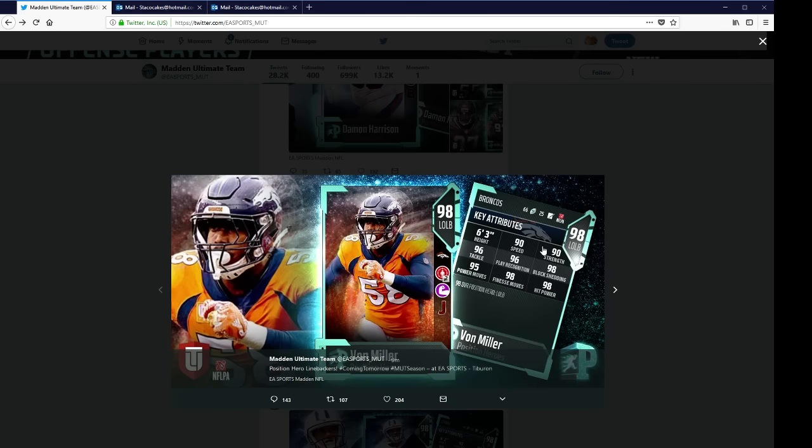Von Miller — wow. 90 speed, 90 strength, 96 tackle, 96 play recognition, 98 block shed. It's going to be tough to choose between either him or the punter. It's going to be one of those two. He does look amazing.